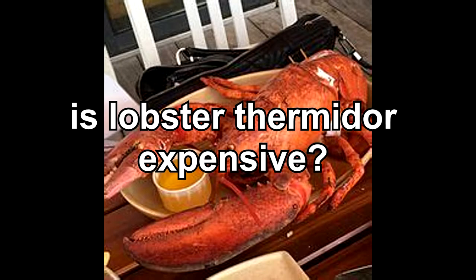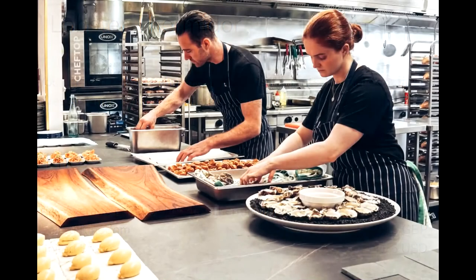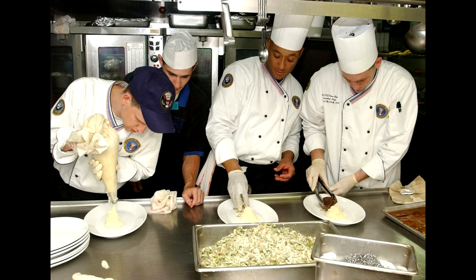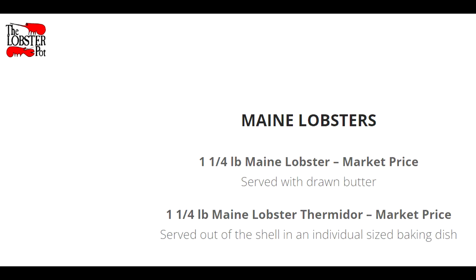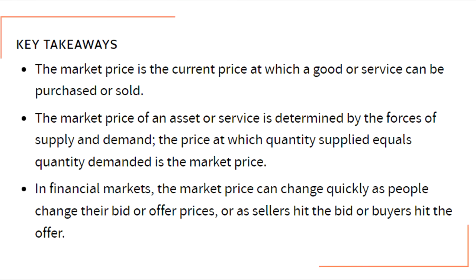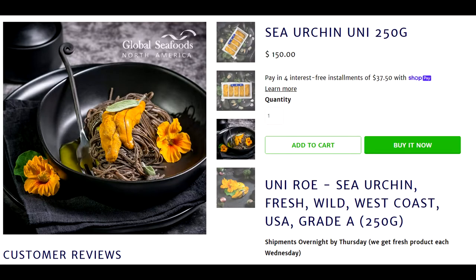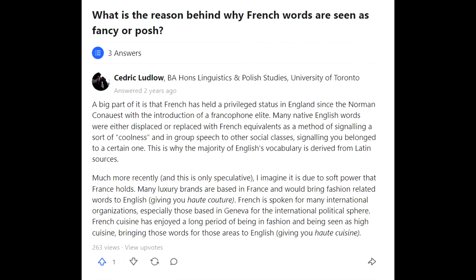Is Lobster Thermidor expensive? According to foodlocate.com, the average price of Lobster Thermidor is $41.50 USD and $24.30 GBP. I don't know how many expensive restaurants you've been to — and I say this as a member of the working poor — but that's not even that fancy. That's just a filet. That's just a nice steak price. Many of the menus I looked at said market price, and I guess people may see that and say 'ooh, fancy,' since it's on a sliding scale based on season and the weight cost of the lobster.